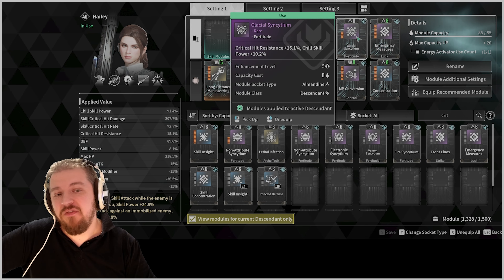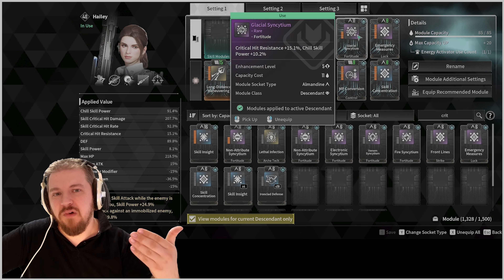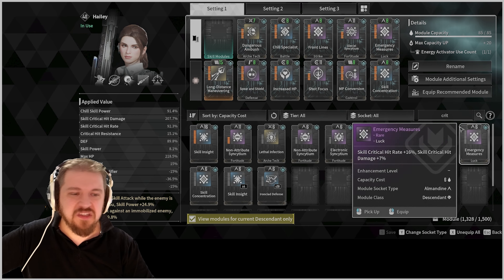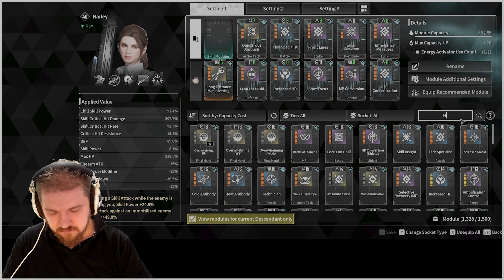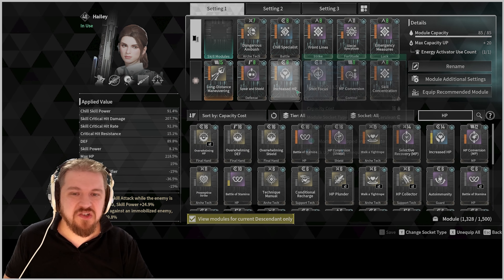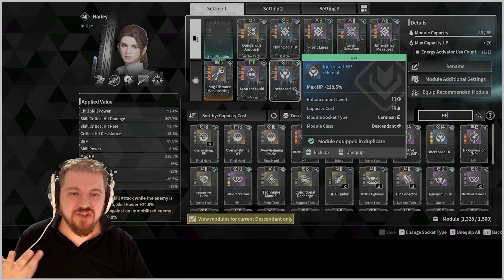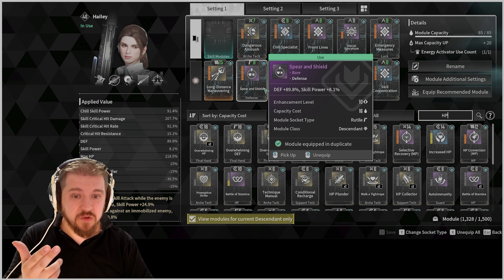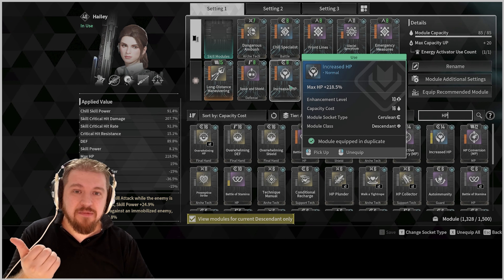I'm giving you these options with a budget build in mind. Instead of Glacial Symptom, what you can go for is Battle Stamina, but you don't really need Skill Duration all that much. Simply go for the largest chunk of HP. Plus Spear and Shield will add a bit of damage as well.